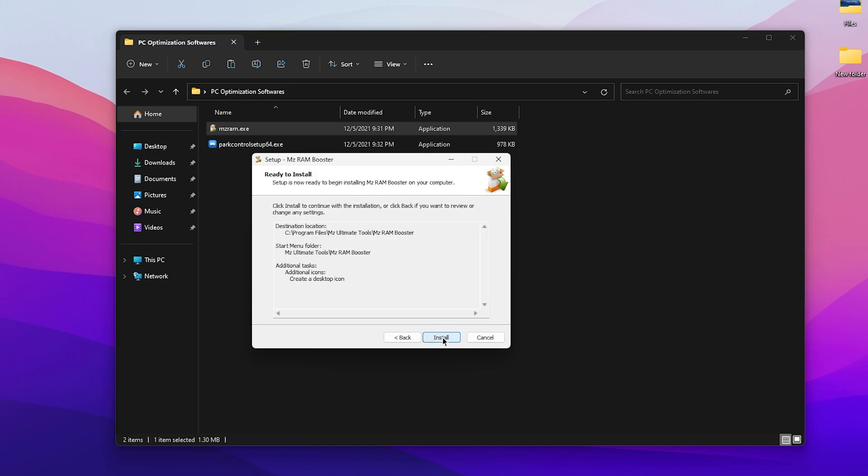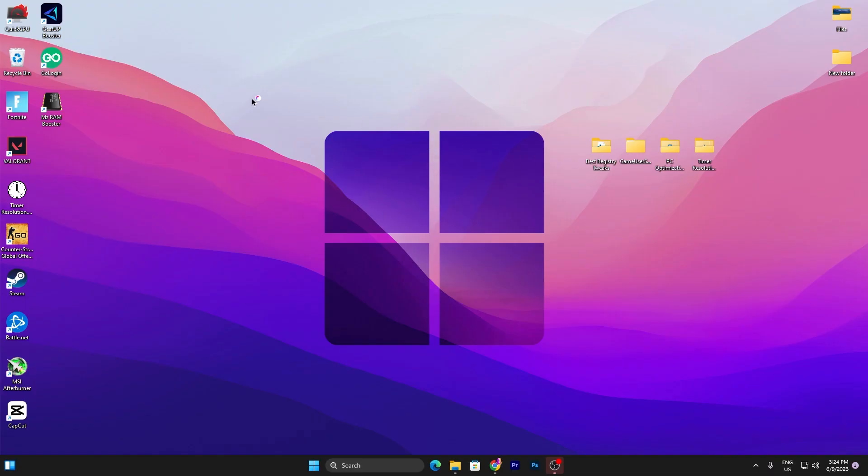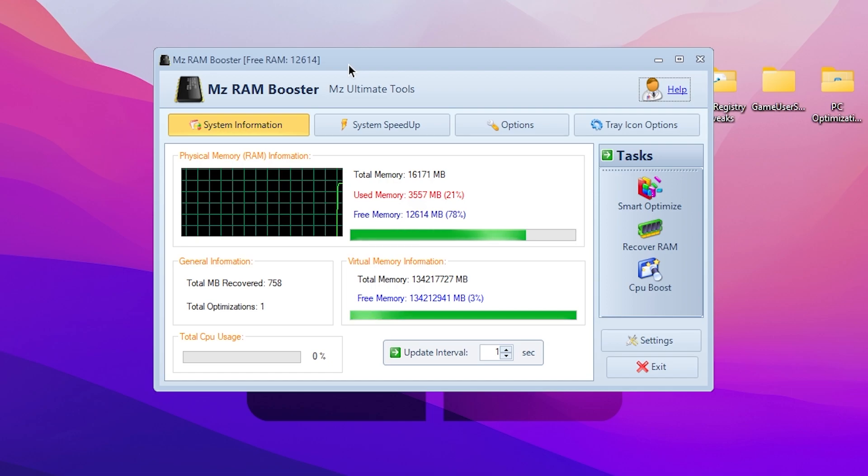Click OK, click Next, Next, Next and simply install the application. Make sure to check the Create a Desktop Icon option, click Next, then hit Install, and click Finish. After installation the software will run in your background — go to your system tray, double-tap it, and you will see the interface. First, click the Smart Optimize button to optimize your RAM. Then click Recover RAM to recover all unused RAM on your PC.